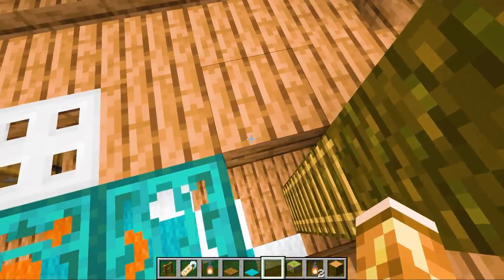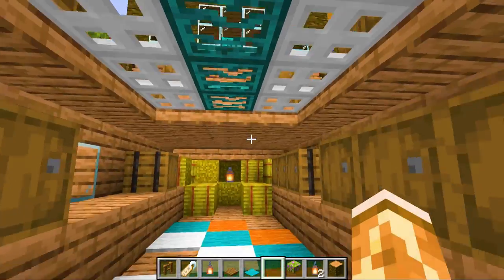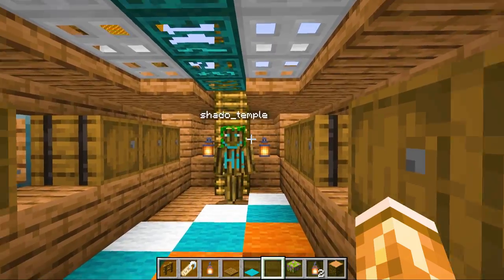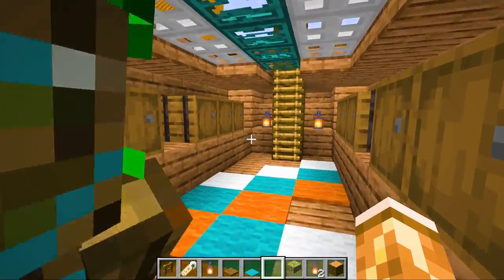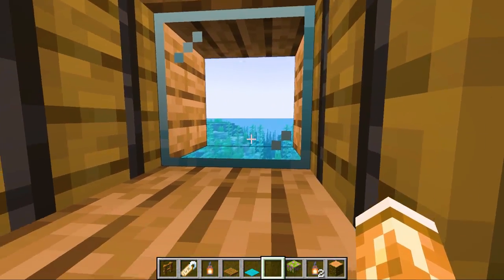And then we can go downstairs. I love the see-through of the upper deck to the lower deck. We don't have a ghostly crew — this is for more storage and food. You got like portholes and stuff right above the water. And lots of hay and stuff.